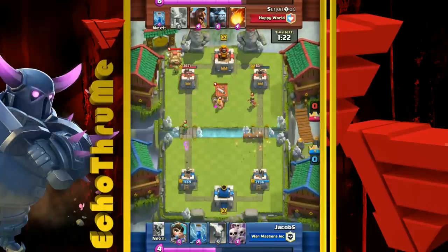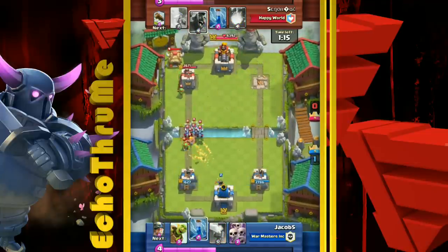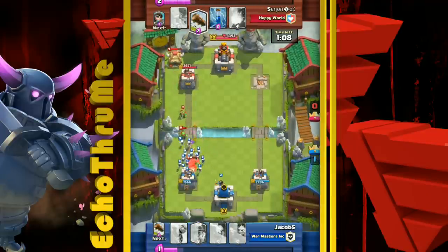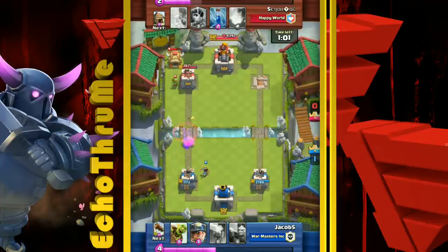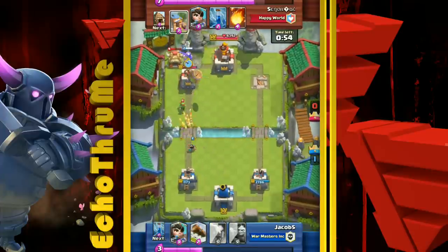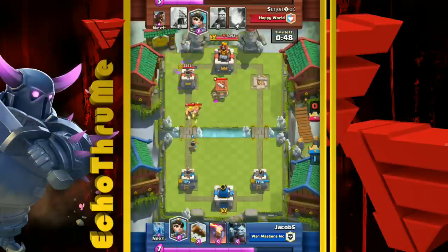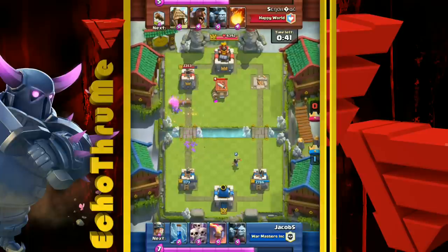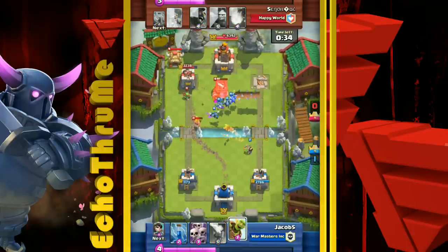Here comes the Goblin Barrel going in with the Miner — the tower targets the Miner while the Goblins poke at the tower. You want to get your Miner in first so the tower targets it instead of the Goblins, since the Goblins deal much more damage. You can do the same with a Hog Rider — run it into the tower and then send the Goblin Barrel, because the tower targets the higher hit-point Hog. The Princess keeps taking care of those spawning Goblins.